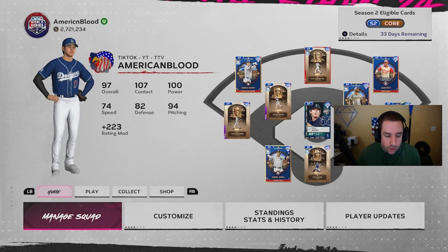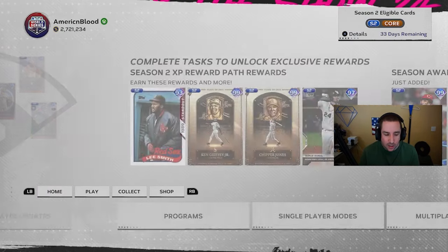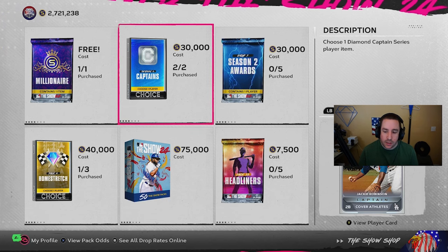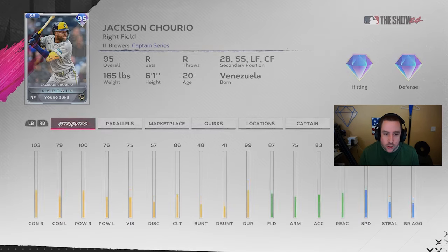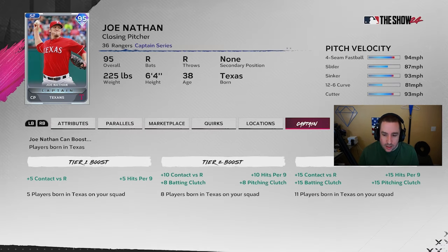Now I want to talk about the new captains. We have Jackie Robinson, Jackson Churio, Justin Verlander, and Joe Nathan. Joe Nathan's captain boost boosts players that were born in Texas, but there's just not that many of them. The boost is contact versus righty, batting clutch, plus 15 hits per nine, and 15 pitching clutch. It only helps one side — versus righties and clutch — which is really good, but the player pool is limited.